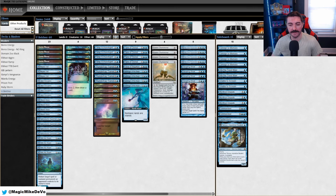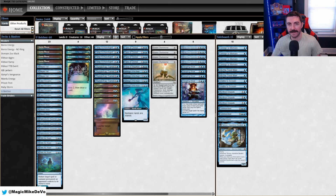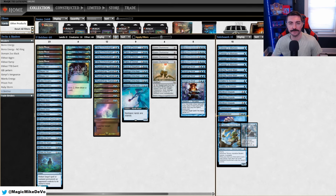For the sideboard, we have four Consigned to Memory, which is good for colorless decks and triggered abilities. Into the Flood Maw — I like to bring this card in a lot. It just bounces problematic permanents and can slow the game down if you can bounce a creature. We have two Unable to Scream, three Mystical Disputes for control mirrors, Commandeer for control mirrors or Ring decks most likely, Flusterstorm for instants and sorceries, and one Tamiya for the control matchup.